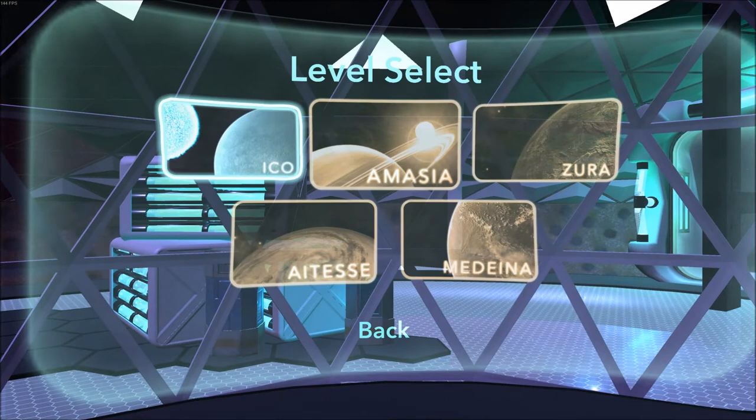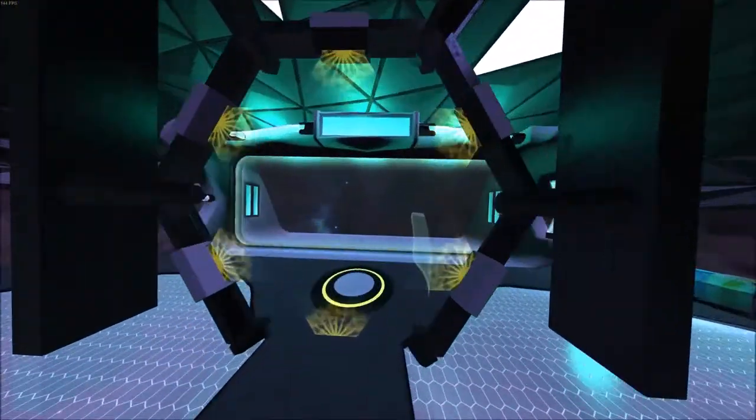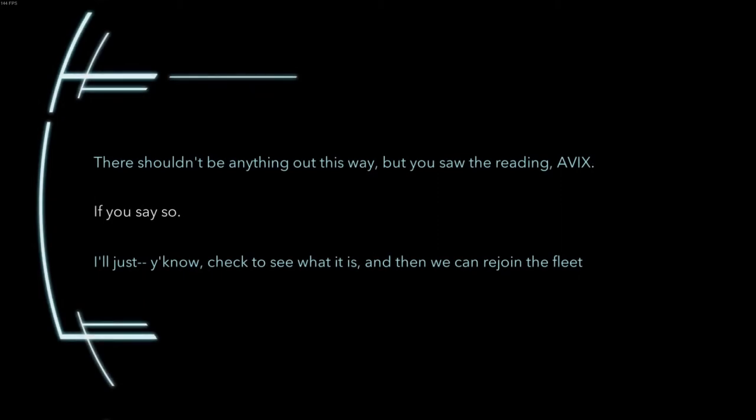So there's five maps here. [In-game dialogue]: 'There shouldn't be anything out this way, but you saw the reading, Abby.' 'If you say so.'